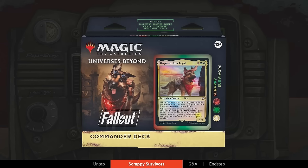Let's start by learning about some decks. Annie, tell us about the Scrappy Survivor's deck. First up, we got a deck headed by Dogmeat, the bestest boy. This deck is all about suiting up one creature with a bunch of auras and equipment to represent all of the gear and leveling up you do while playing Fallout, and scavenging for loot with the new junk token mechanic.